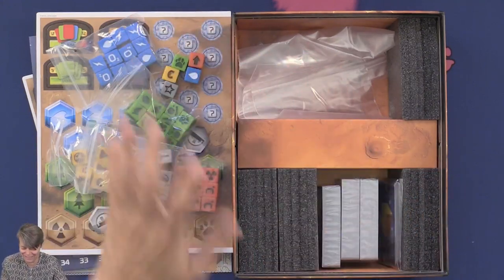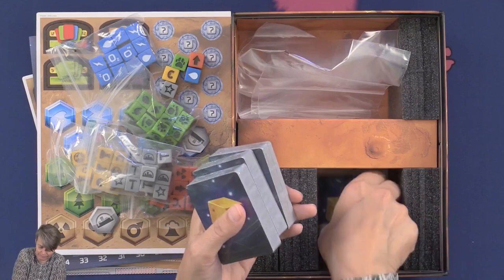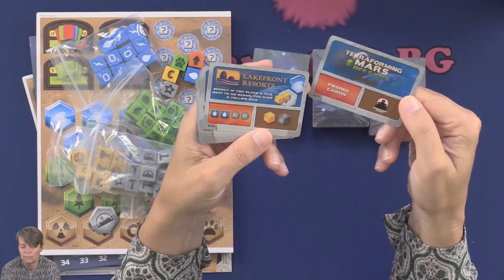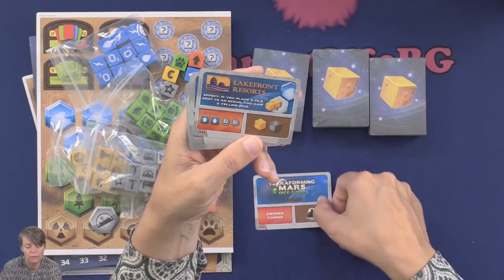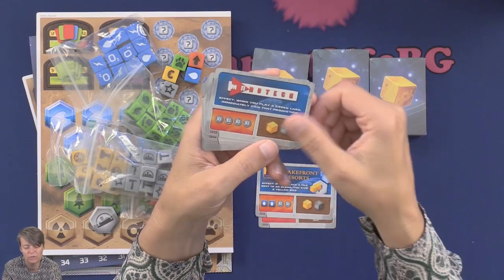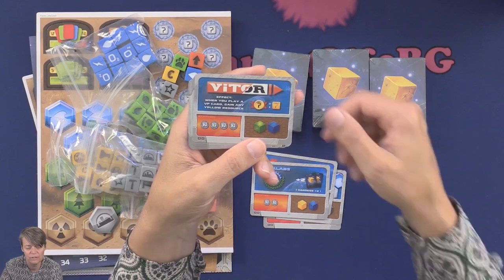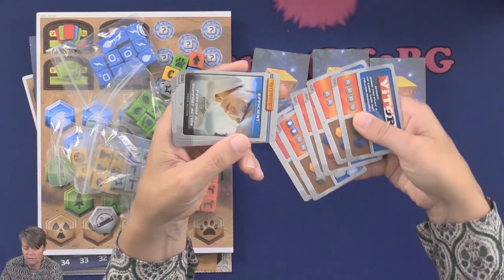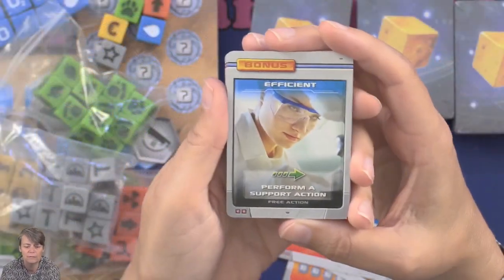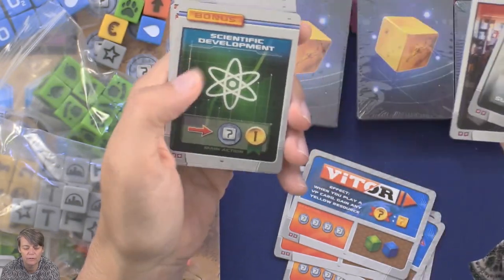Looking forward to this, guys. Then we have bags and then we have cards. Stronghold Games. We have different corporations — I guess these must be some special abilities you start with depending on which one you get. There are six of these. And then we have these bonus and efficiency cards — so these are different bonus cards.